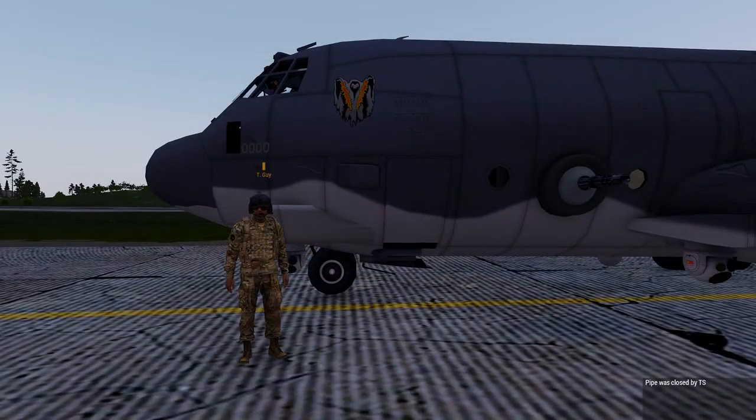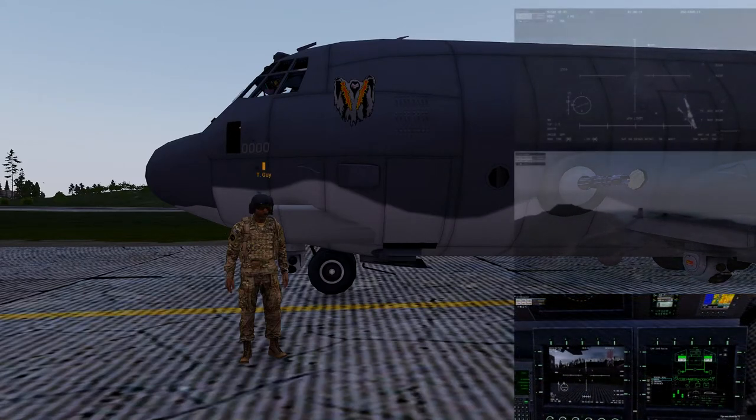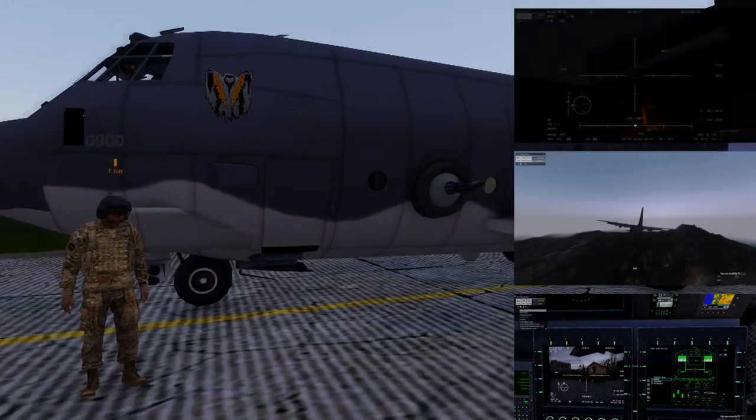Welcome to another IBG mod spotlight. Today we're looking at the AC-130 gunship. It's currently in beta, being built by the USAF mod team. You guys have probably seen this around before. It has a 105mm Howitzer cannon on it, a 45mm Bofors cannon, and a 25mm Gatling cannon on it.